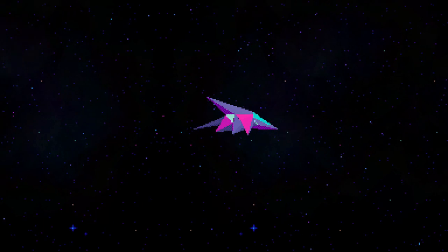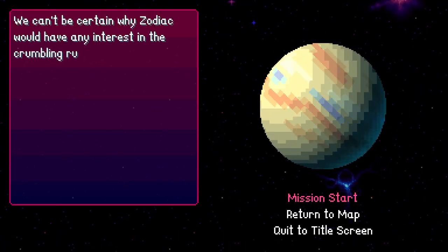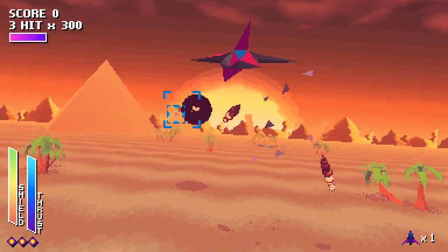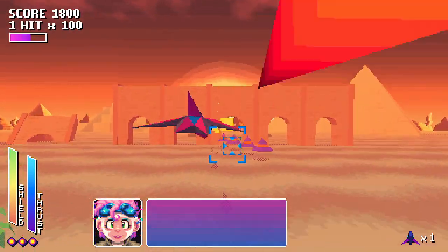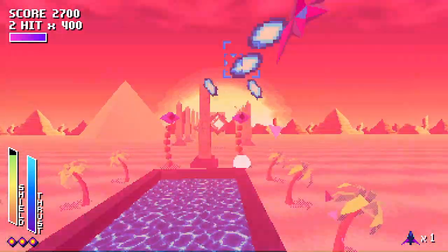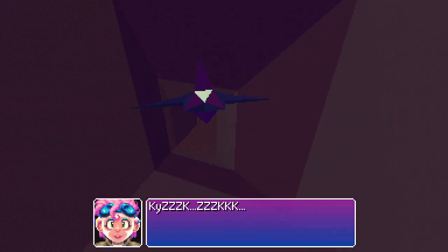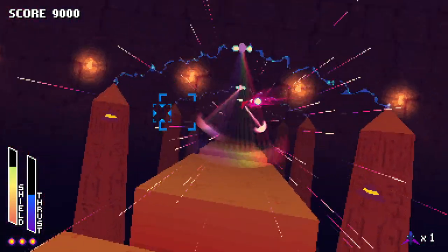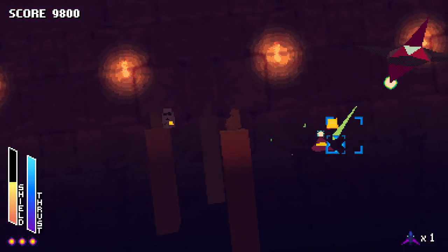I wonder if the strategy for this is actually to save up your rockets for the boss fight. B-rank on that one — awesome. Let's move on to the fourth level, the Foes. Level four — alright, desert level! The variety of the level design is great: the first one was very straightforward with plains and windmills, the second was ice, the third was an asteroid belt, and now we're in the desert. There's a lot of variety. I can't destroy those pendulums, though.